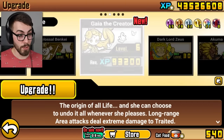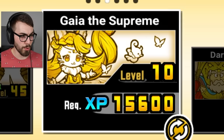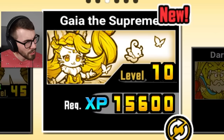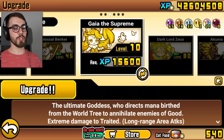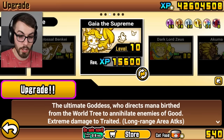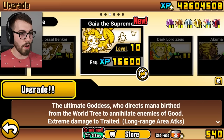Kinda sounds like a little bit of a legend carry to me. And what happens if we get her to her second form? Gaia the Supreme. Did you become part cat or something? The ultimate goddess who directs mana birthed from the world tree to annihilate enemies of good. Extreme damage to traited.